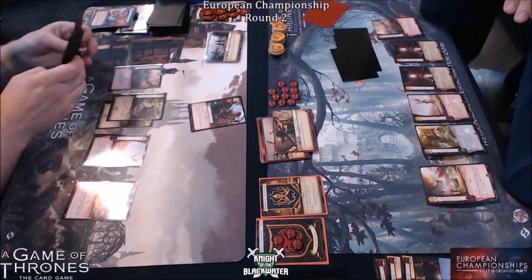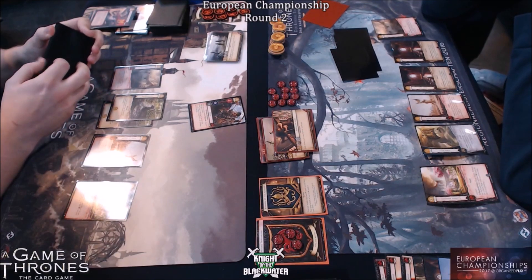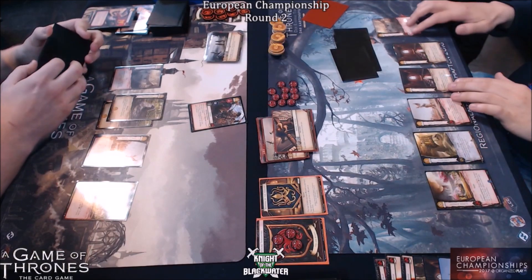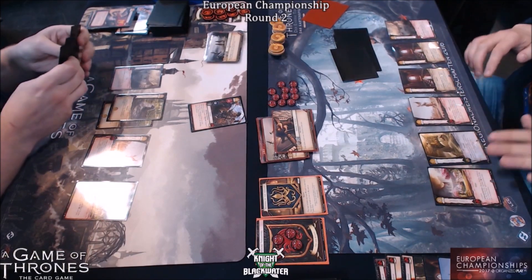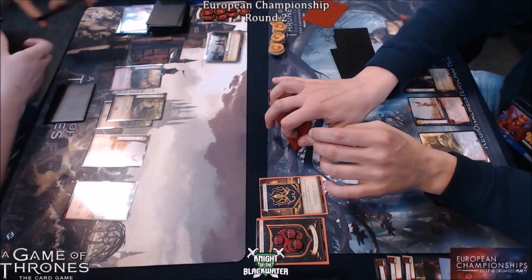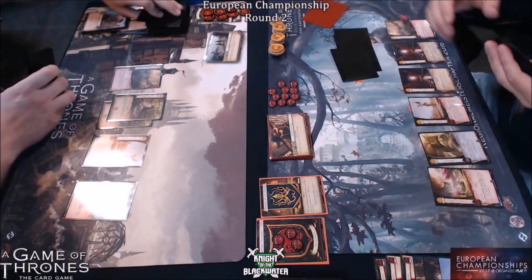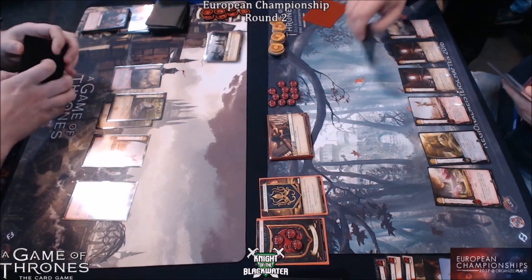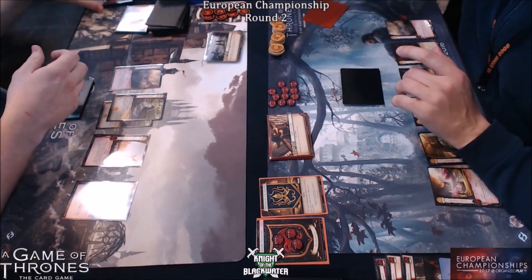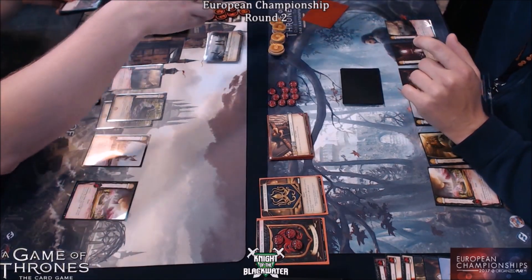We're seeing Borrowing the Gates into Marched. That is interesting — an interesting choice of plots. Borrowing the Gates I think is a very good plot, I've been using it myself. But I'm seeing it used to march in Dragon. I don't know what the other plot must have been. Dragon with that plus one strength for every character is going to do some work.